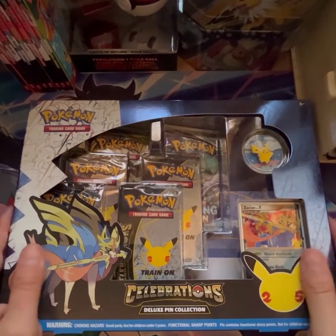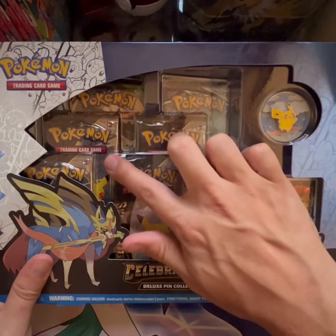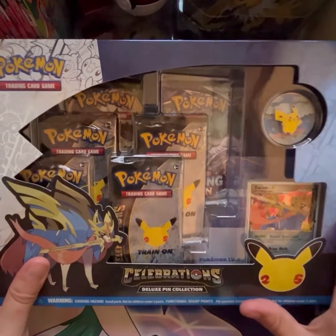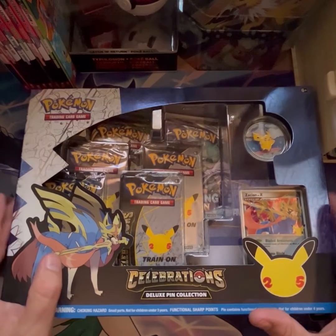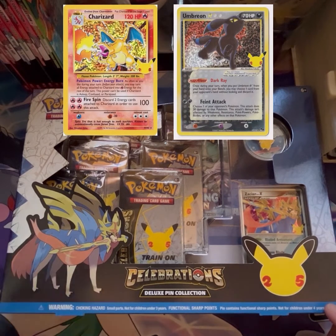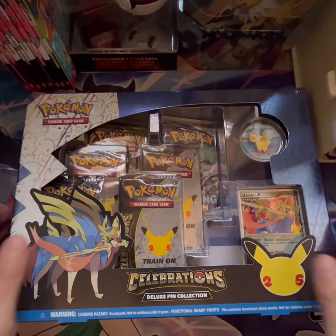G'day fam, Pokédad here with another box opening. Today I'll be opening up this Celebrations Deluxe Pin Collection. It has four packs of Celebrations, a Vivid Voltage and a Chilling Reign, along with the Zacian Level X promo and the Pikachu pin. Without further ado let's get into it because I'm chasing a few cards — I still need the Umbreon, amazing card, and also the Zard. Chances are very low but this is what we do — we open packs and hope for the best.